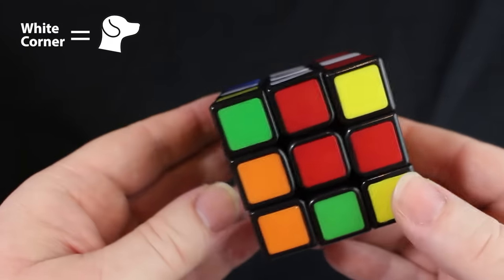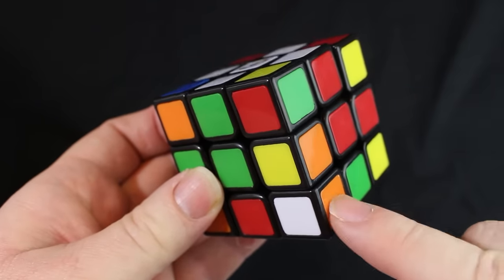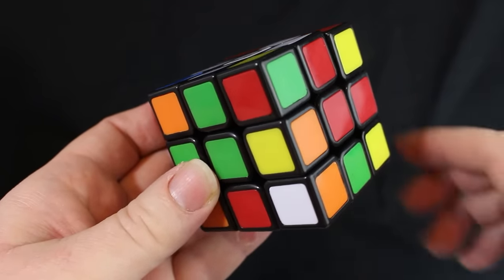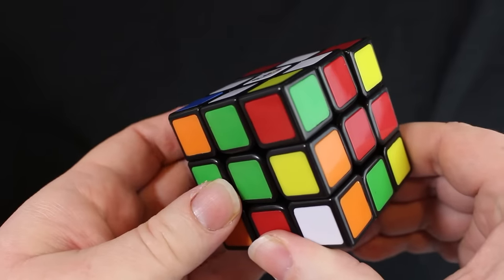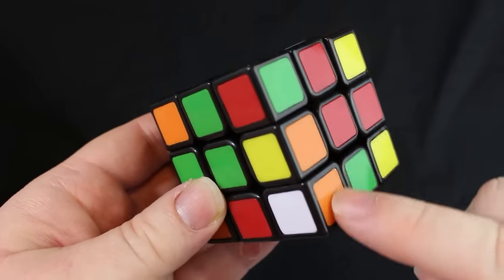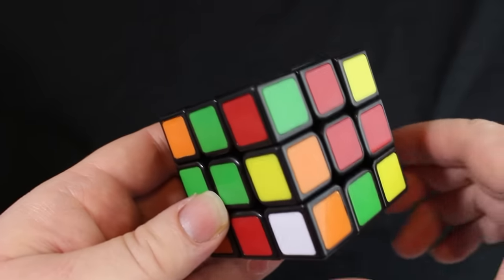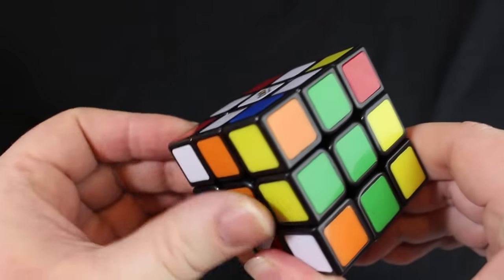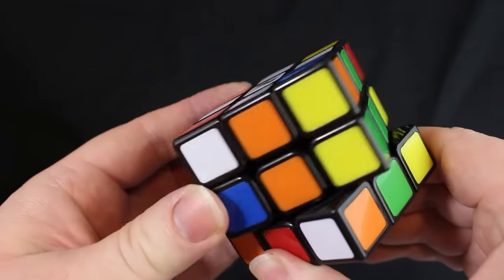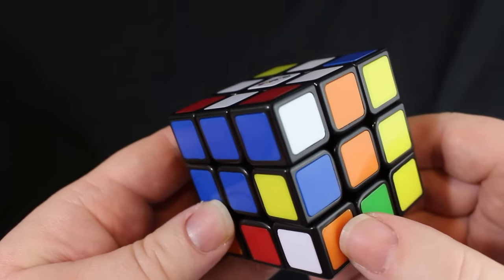Let's start looking around. There is a dog — notice he has an orange tail. White dog with an orange tail. We're going to hold the bottom layer and take him to the orange side so that his tail is flush with the orange side. Right now it's flush with the red side, so that's not correct. Keep turning. Now the dog's tail is on the orange side, so this is correct.